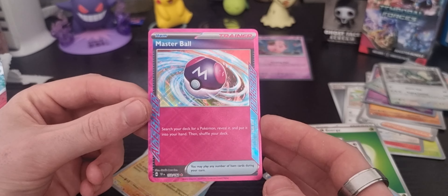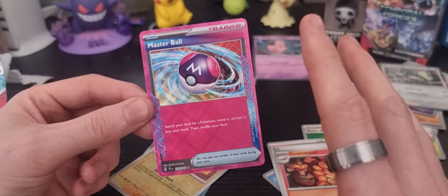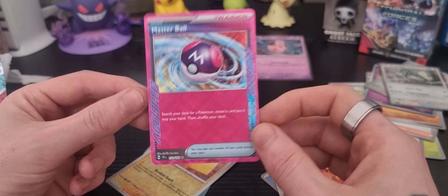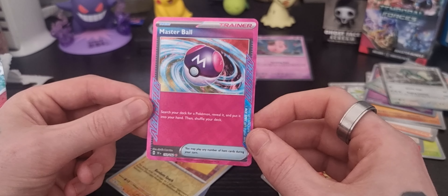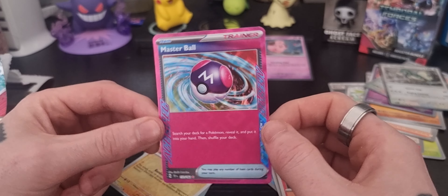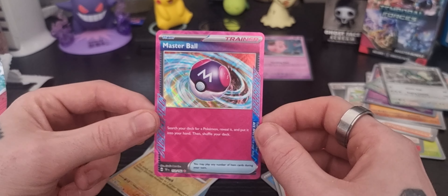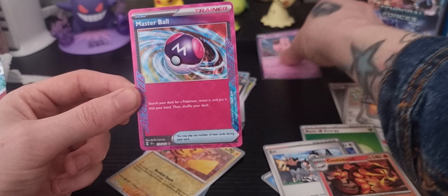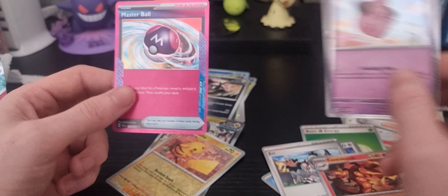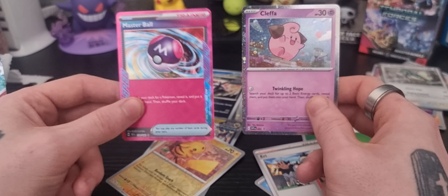We got the Master Ball — an ACE SPEC Trainer! Let's go! And a Reverse Pikachu and Miraidon Regular Holo. But look at this — absolutely stunning card. This is one of the cards that I actually really wanted just for myself. Not even about the price or anything like that, I just love Master Balls, and to have it in the ACE SPEC form — I am ridiculously, ridiculously happy.